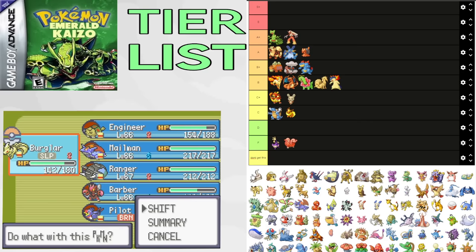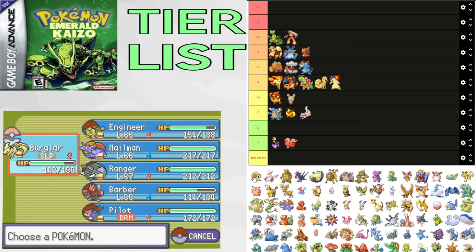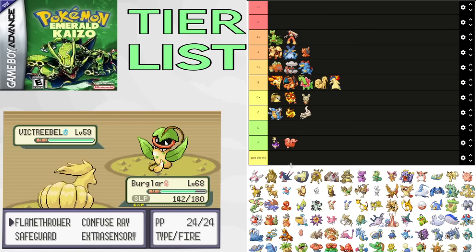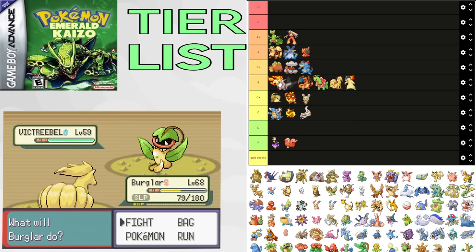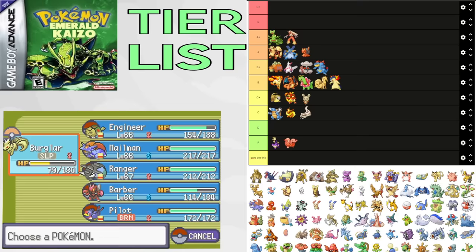Raticate is a slightly better Guts user you also get on Winona's split, but doesn't have quite enough attack to be an insane sweeper. It's basically just a weak Zangoose. Putting it in C+. Zangoose is also a Guts user but actually gets good coverage in Brick Break and Shadow Ball, and has 115 attack and 90 speed. You also get this on Winona's split, and this one is actually a way better sweeper with some pretty good Elite 4 viability. Putting it in B+. Ursaring is a Guts user with a monster 130 attack stat, but gets held back with 55 speed. If you score a fast Ursaring, it could be an absolute beast, but on average it doesn't kill a ton. Putting it in C+.